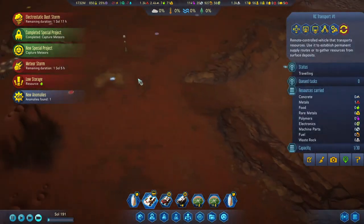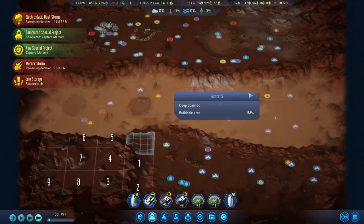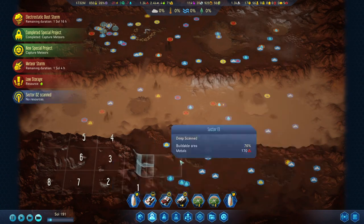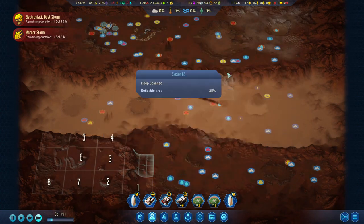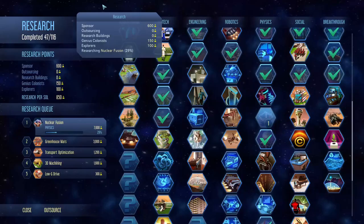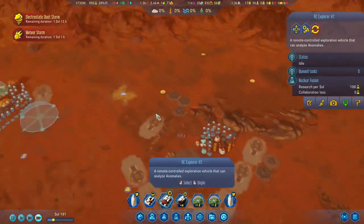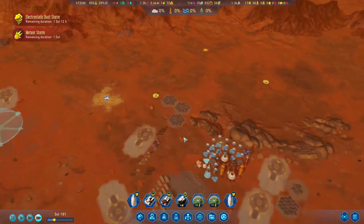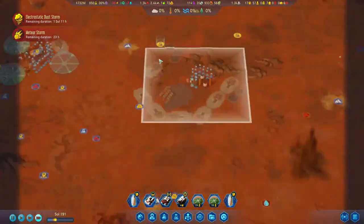Time to recall the rovers. I always forget to check when the meteors are coming in, just to make sure our rovers aren't out and about. Let's get rid of these. We now have four research anomalies. We'll scan those two anomalies and save the other two potentially for the next meteor event.